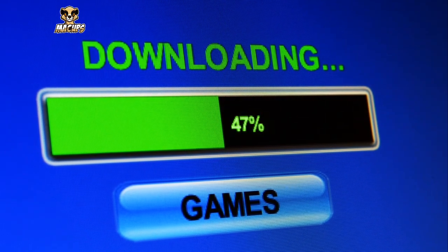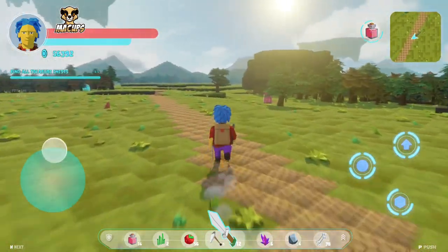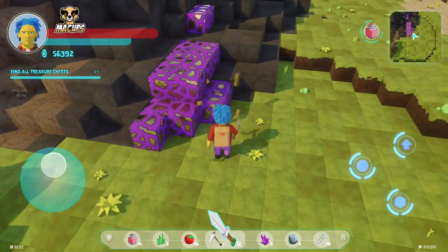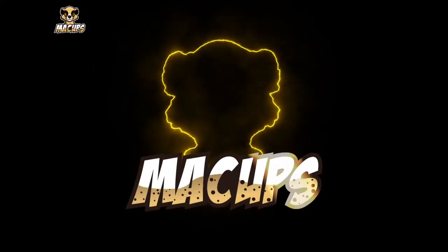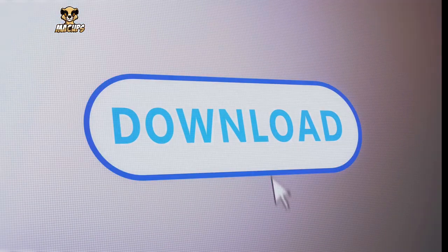To get started, you'll need to purchase and download the game. You can do this from the official Minecraft website. Once you've installed the game, open it up and you'll be greeted with the main menu. Here you can choose to play a single player or multiplayer game. For beginners, it's recommended to start single player to get a feel for the game.